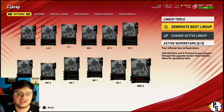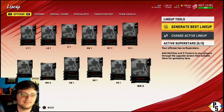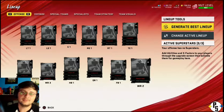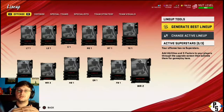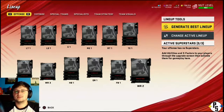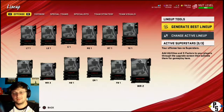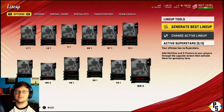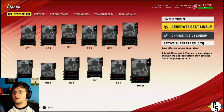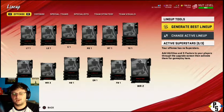Hey guys, welcome back to Madden 20 Ultimate Team. We're right at the end of the year and everyone's trying to do one simple thing: get to a 99 overall. In order to be a 99 overall, every single position — including punter and kicker — has to be a 99. All your offensive line, receivers, running backs, quarterbacks, linebackers, d-line, secondary, everybody has to be a 99, which is why you can have a 99 overall offense and defense but still not be a 99 overall. Madden's weird that way.